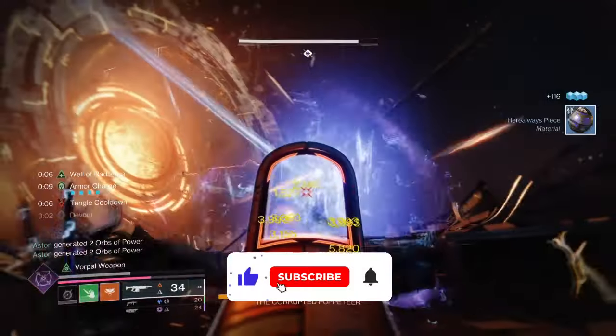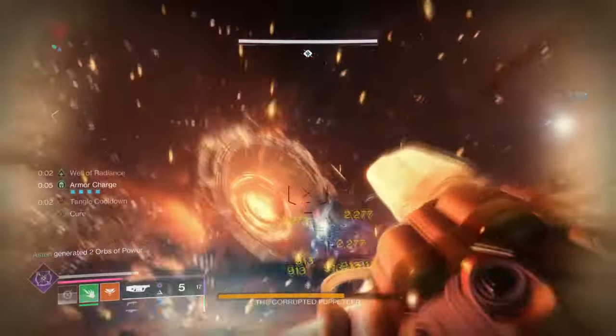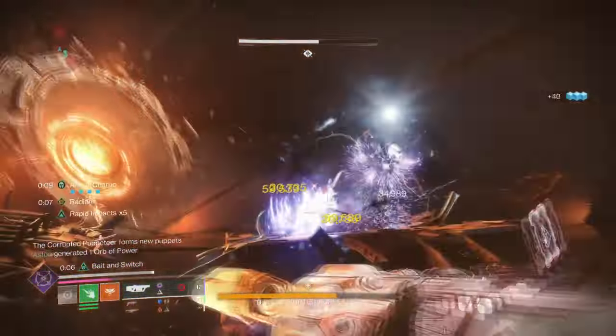Start with the general aim and exotic of the build. Our aim is to showcase a powerful and simple build that players can use when entering the Vesper Host Dungeon. For this, we will be using Wither Horde and Slipsium.